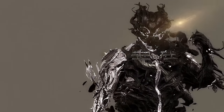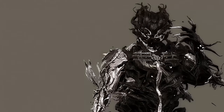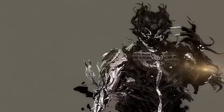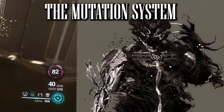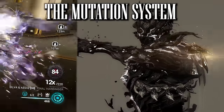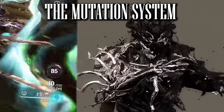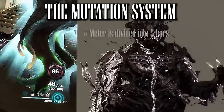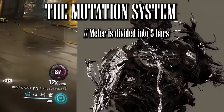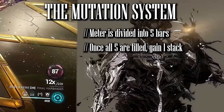Nidus's passive brings his entire kit together and is the sole reason why he's considered the synergy god in Warframe. Nidus uses a unique mechanic called Mutation — the more abilities he uses, the more mutation he stacks up, and the more potent his powers become. You have to engage with this system to use Nidus. The meter is divided into five sections, representing the number of hits dealt to enemies from his abilities.